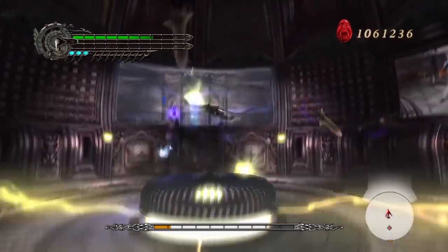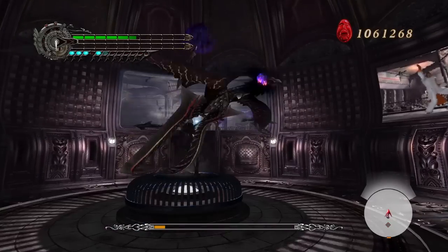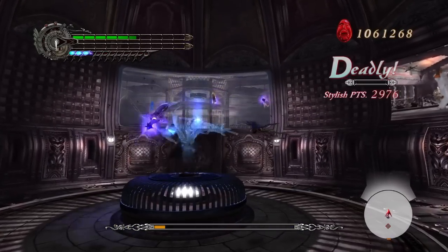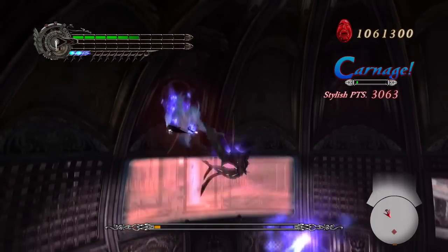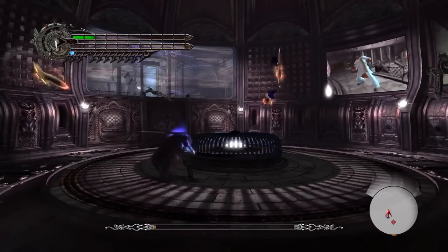The window boss that followed also wasn't much of an issue, because they really want you to use the Buster, and only the Buster, for this boss anyway. So all I did was throw swords at the window until it died.